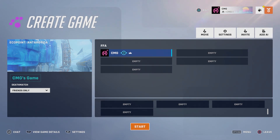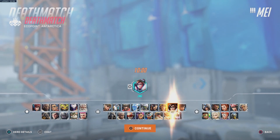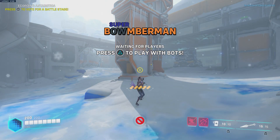This is absolutely fantastic. You can play with AI, or you can wait for players to come in. I probably wouldn't be able to play with actual players, but we can at least play with the AI. We're going to go to Eco Point Antarctica. You can pick any character you want — I'm going to go with Kiriko, since I've been playing a lot with her recently.